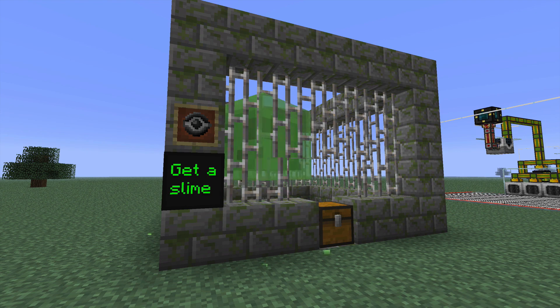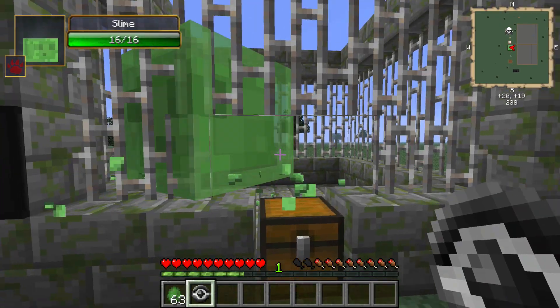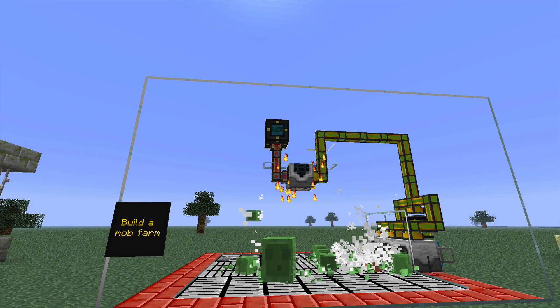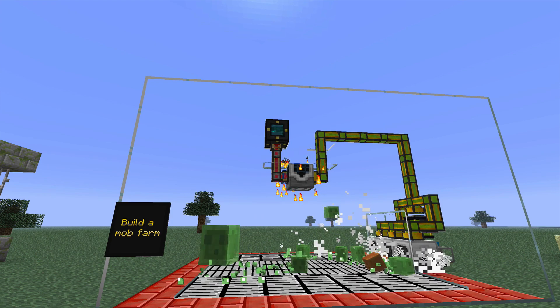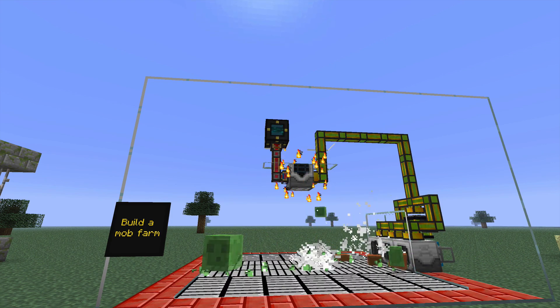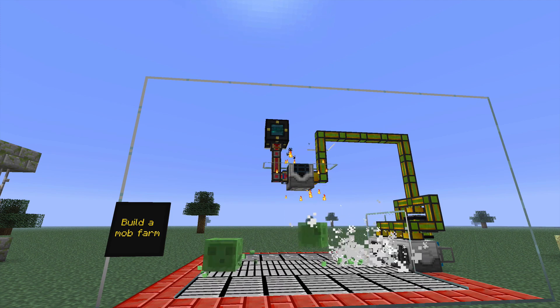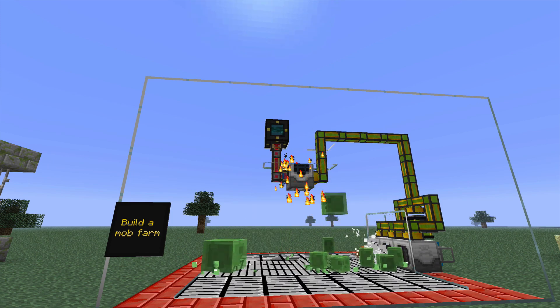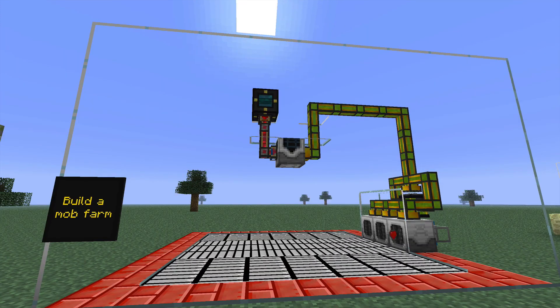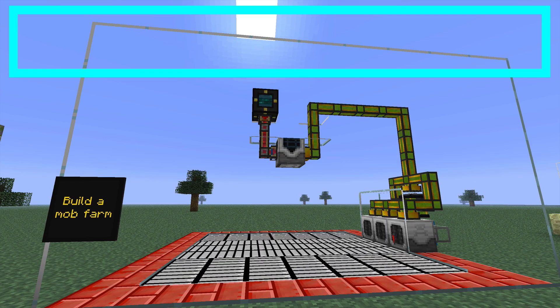Next, you're going to want to go find a slime, possibly in a swamp or deep underground, build a safari net that's reusable, and go ahead and capture the slime. Then go ahead and build a mob farm. Put the slime that you just got inside your autospawner and make a slime mob farm. You'll get a net gain of mob essence eventually, and you'll be able to use the mob essence later on for other things. Don't forget to set the autospawner to spawn exact copy to no. If you're not sure how to build a mob farm, we do have a video tutorial on it.